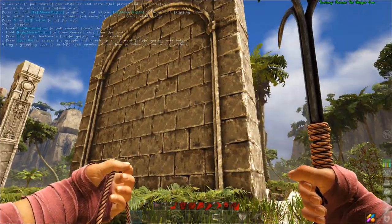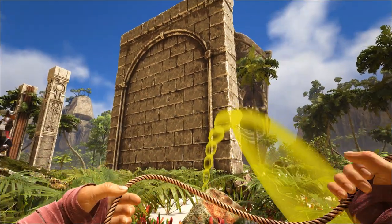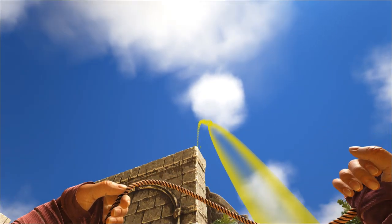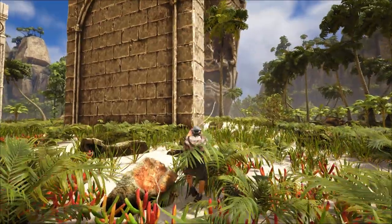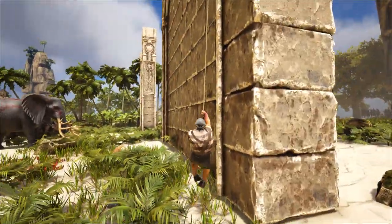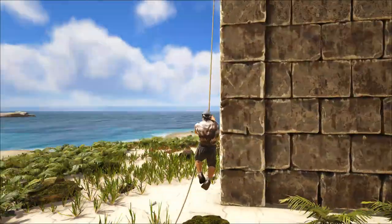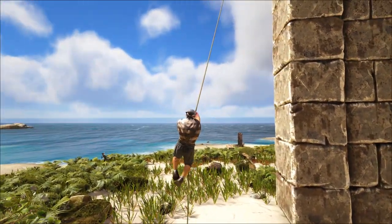They also changed the mechanics of the grappling hook. The grappling hook was already in the game, but you can now swing around. I'm going to attach — it is a little bit weird, but here we go. You can see that I start swinging. We can swing sideways and midair I can swing to the other side. It is a little bit weird but it is funny though.